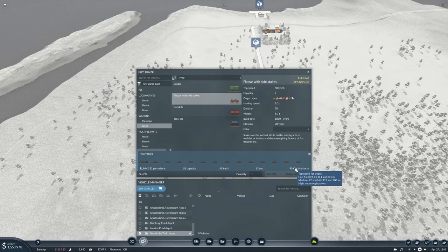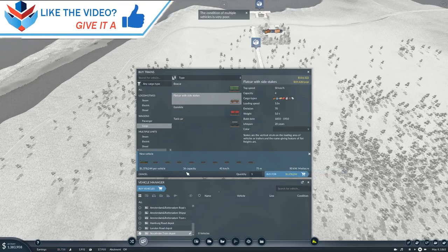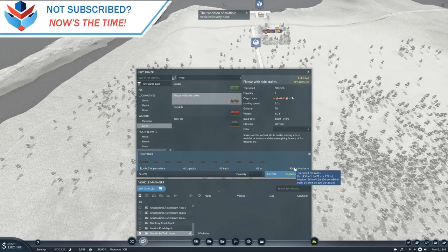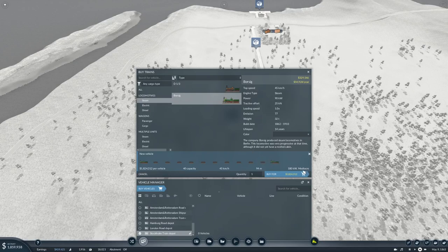It's mediocre already. Flat 45 medium, 22 high - not enough power. Okay, 45, 28, 15. Let's add one more - that's 10 cars. What if we added another Borsig? That's better. 1.8 million. We could actually afford it almost, but we then need a ship as well. We need to make a little bit more money, then we can do it.